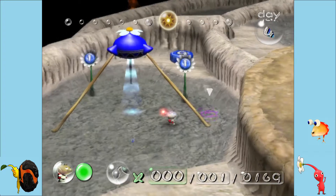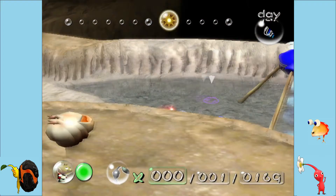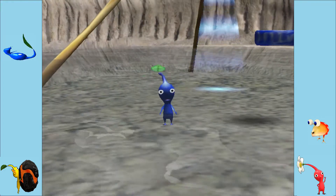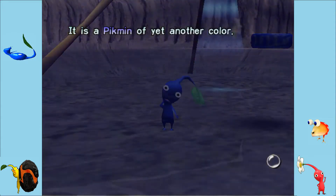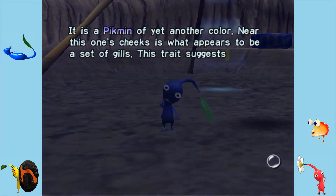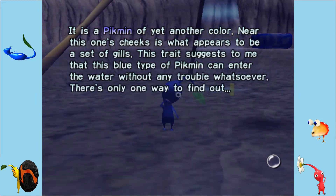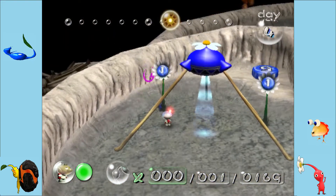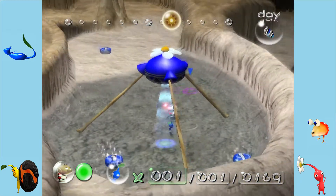As I'm sure you've guessed by the colour — Blue Pikmin! And as I'm sure you've guessed by the fact it's in water, they are the only Pikmin that can breathe in water. They are my favourite — they were my favourite as a kid. I always had loads of blue Pikmin. But the reds are probably the best. They are so cute, guys — they have little gills, I think. Olimar says: 'It is a Pikmin of yet another colour. Near this one's cheeks is what appear to be a set of gills.' What do you mean there's only one way to find out? We're in water — we found out.